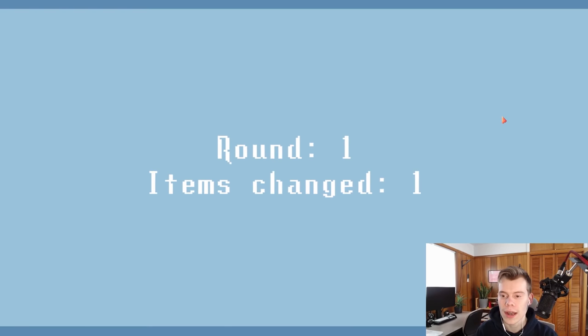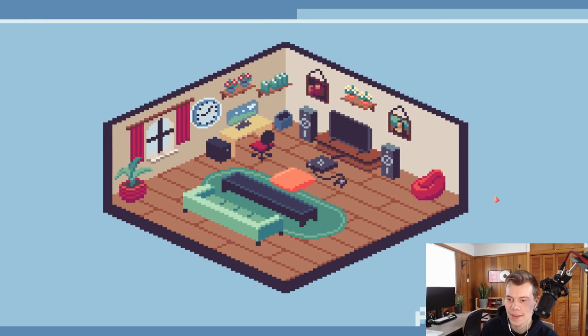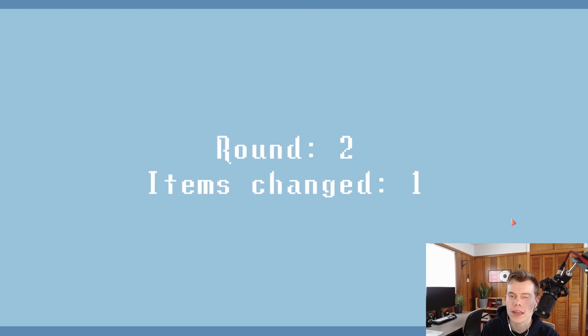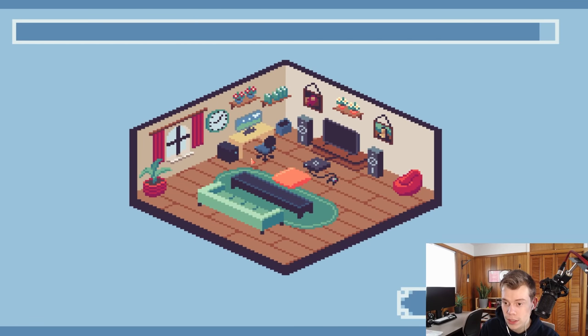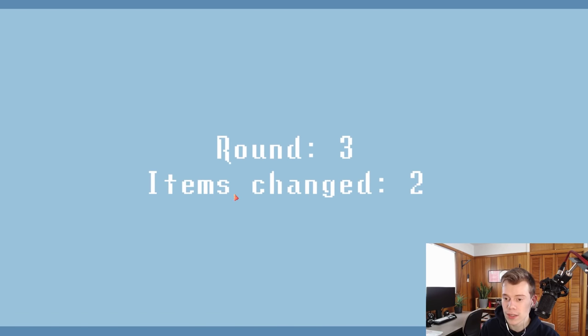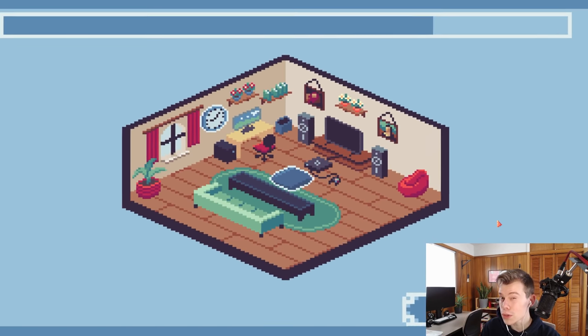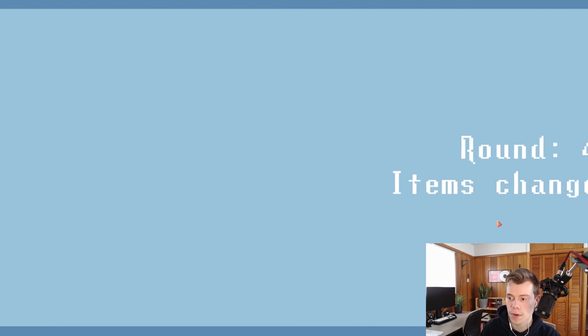One thought I had is: what if you started out with a smaller room to learn and memorize? Another thing — it doesn't show you how many things you're looking for. A lot of times I would just lose because I'd select three items and there was only one thing I needed to find. I would show that right on screen — like 'items changed: 2.' Also I think the timer goes a little fast, especially when you have to find more objects.